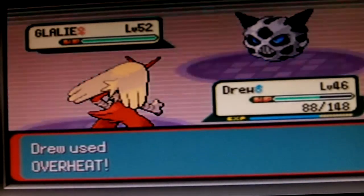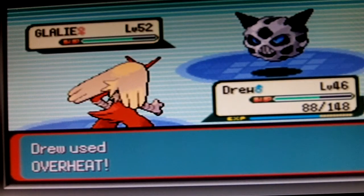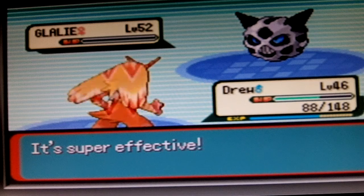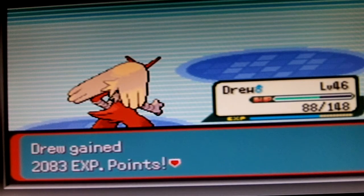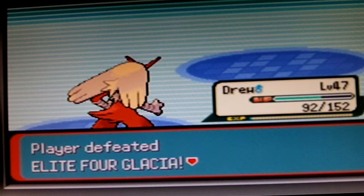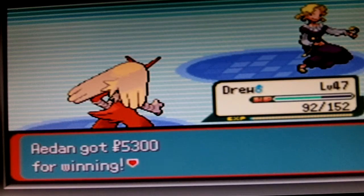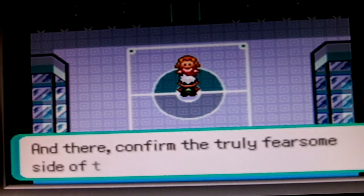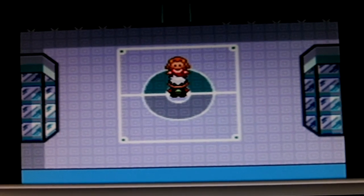Overkill — Critical Hit and Super Effective. I think that move hasn't done a Critical Hit yet, or something's actually survived from it, so I don't know. And that was Glacia. Advance to the next room, and there confirmed the truly, truly fearsome side of the Pokemon League. Next time, we're gonna be going there. Bye.